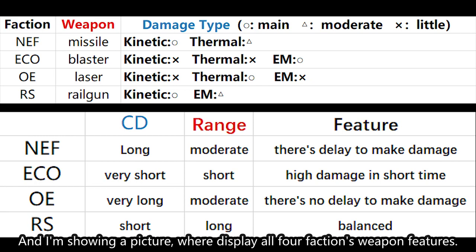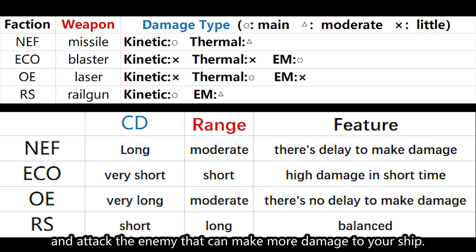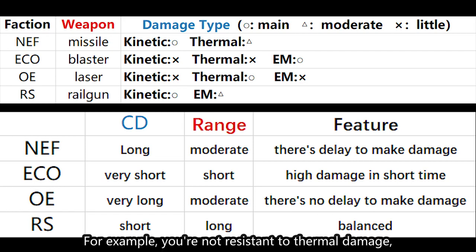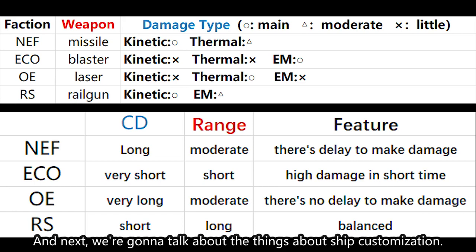I'm showing a picture displaying all four factions' weapon features. You should know your ship's resistance and attack the enemy that can deal more damage to your ship. For example, if you're not resistant to thermal damage, you better target laser ships first.